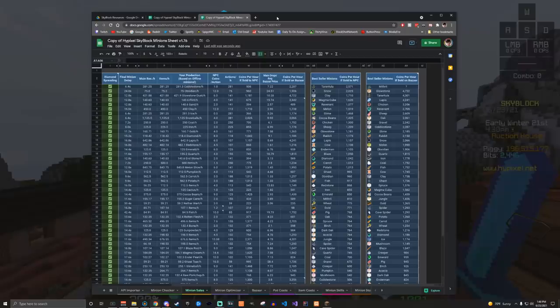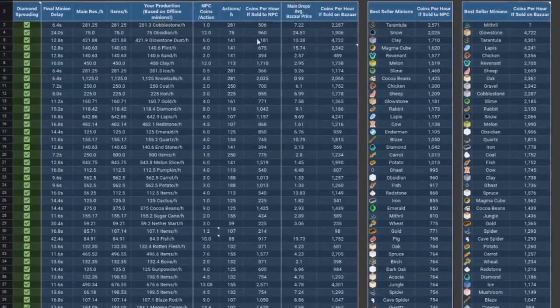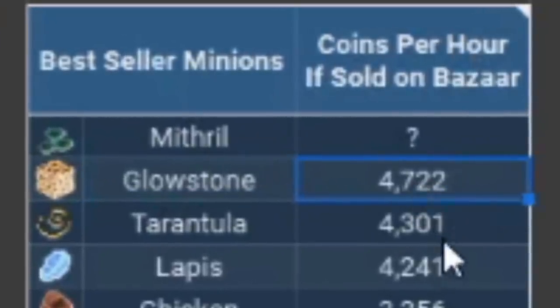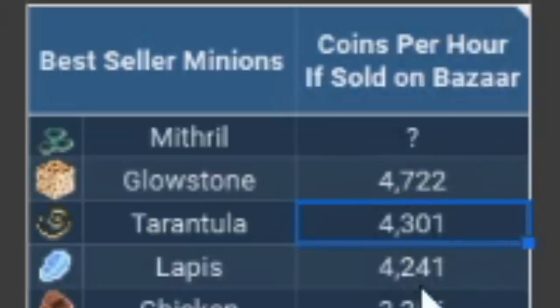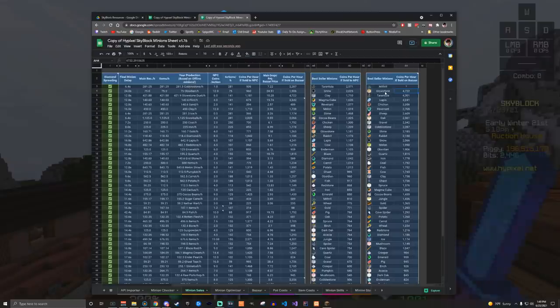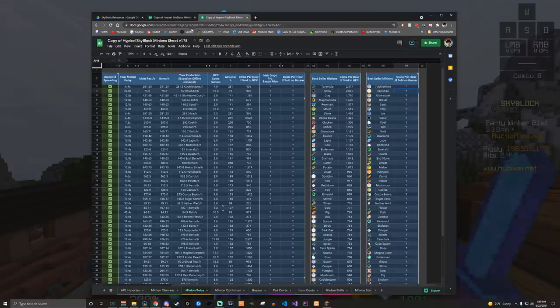I made a video about this before, but now there's a spreadsheet for figuring out which minion makes the most money. I'll link it in the description — it's made by T-Blaze Warrior. Right now it says Glowstone is actually the best minion, which surprised me. Second place is Tarantula, which makes sense because people are trying to get red flesh for Wand of Atonement. So if you want to figure out which minions to place just for money to sell on the Bazaar, this spreadsheet is great.